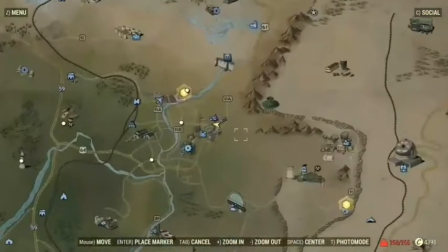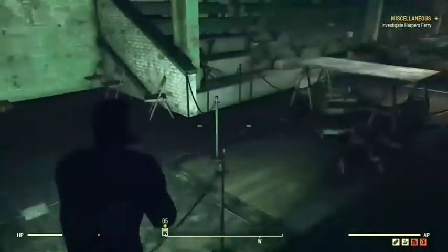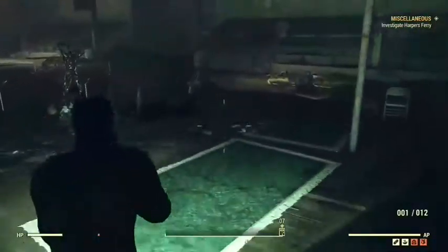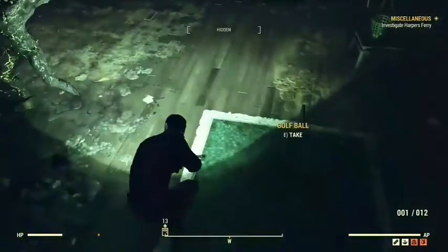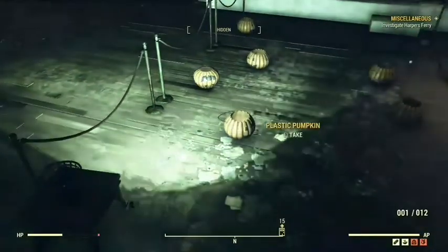So the first thing you want to do is the Morgantown High School — that is where you want to come. The first thing is these little plastic pumpkins, they're all over here and there. The golf balls too — the golf balls and the pumpkins are both plastic.